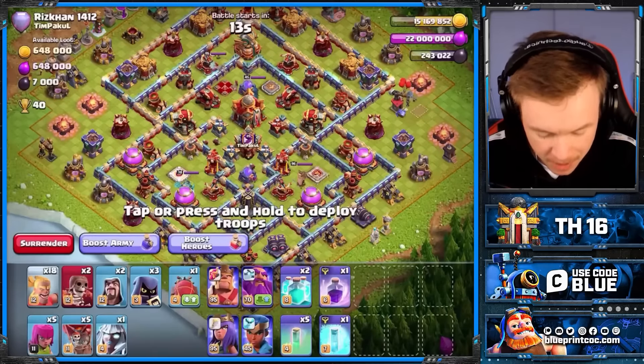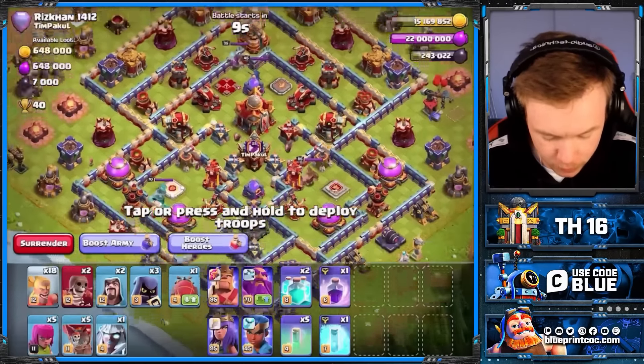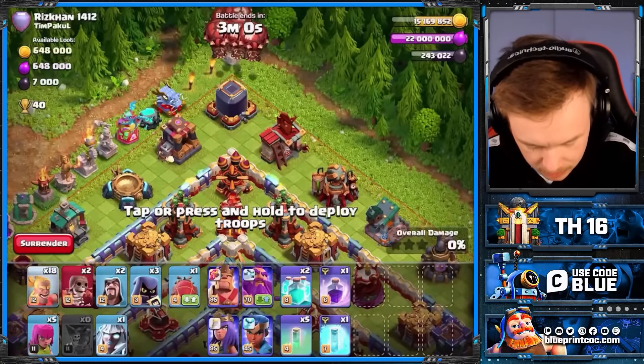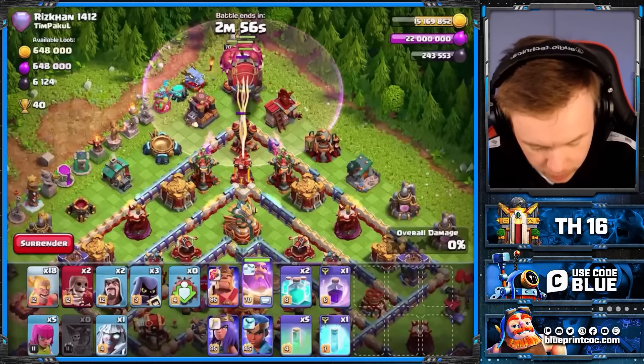Everyone's trying to stop Root Rider spam and we've got a double rage ring base here, which is obviously perfect for us. Both sweepers are facing the top side, but I think I want to come from up here anyway because I've probably got a death wish or something. Let's see if it ends up working out.